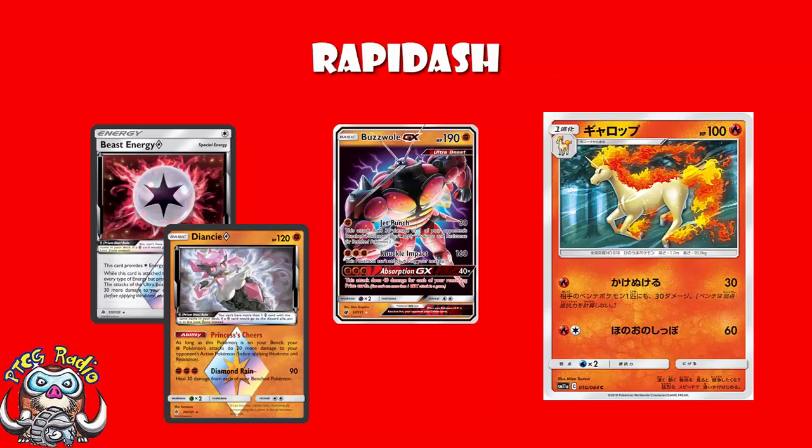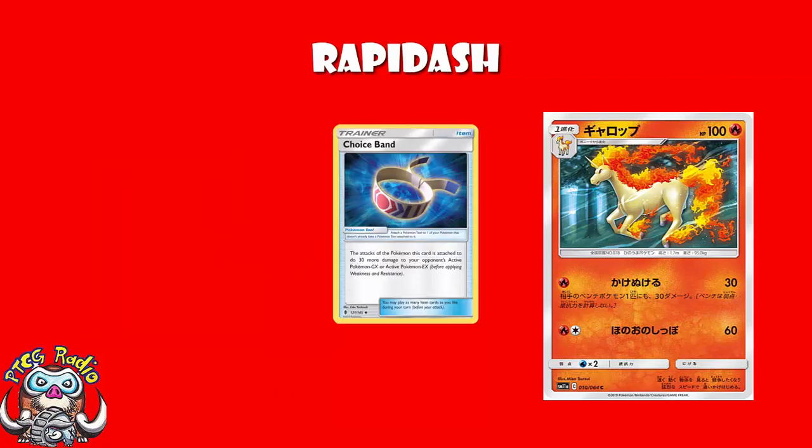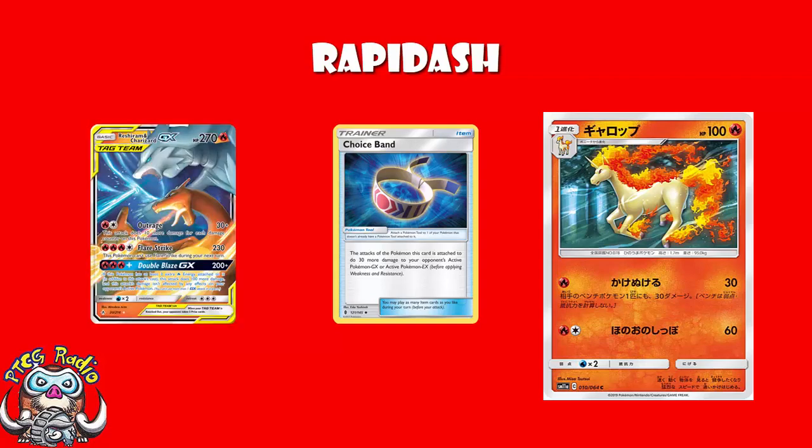There are other cards we're losing to the rotation. Chief among them is Choice Band. If we take a look at Reshiram and Charizard — the best Fire Pokemon we've got at the moment — it does 230 damage. And 230 damage is great, but it's not great against non-GXs, basic GXs, stage 1 GXs, and weaker stage 2 GXs.